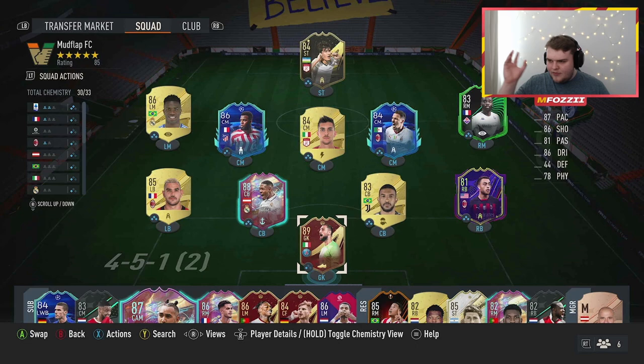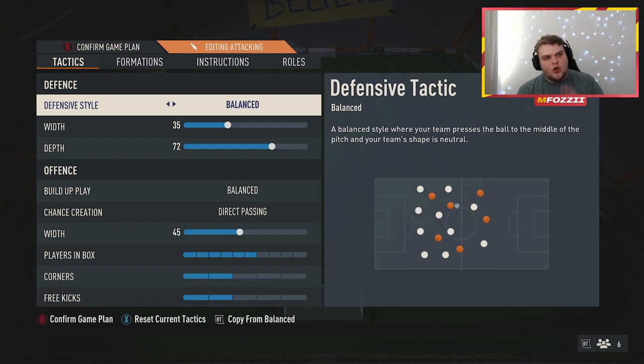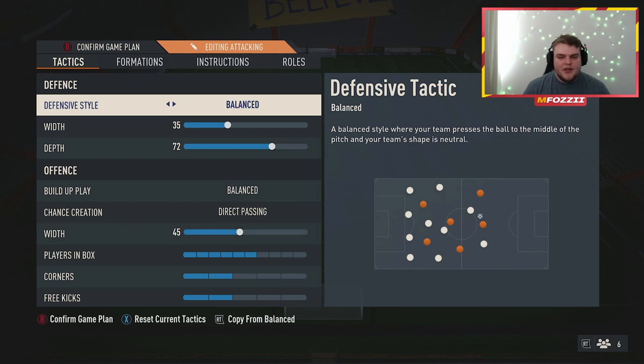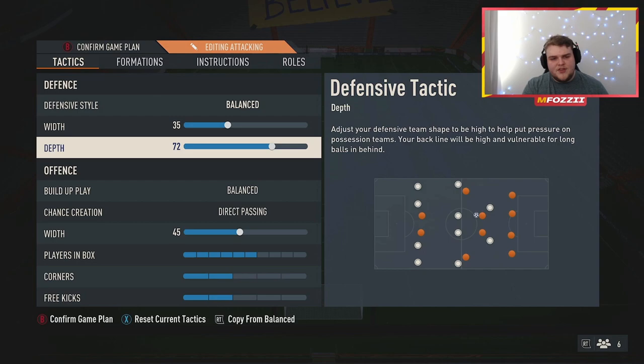This is the squad we were running for the weekend, testing the formation in Division Rivals. We're running the very common flat eye system — balanced, balanced, and direct passing. On new gen particularly, this is the best setup you can run on essentially any system. We've got 35 width and 72 depth. Some people posting tactics have the depth around 65, but I wanted to press a little bit higher.